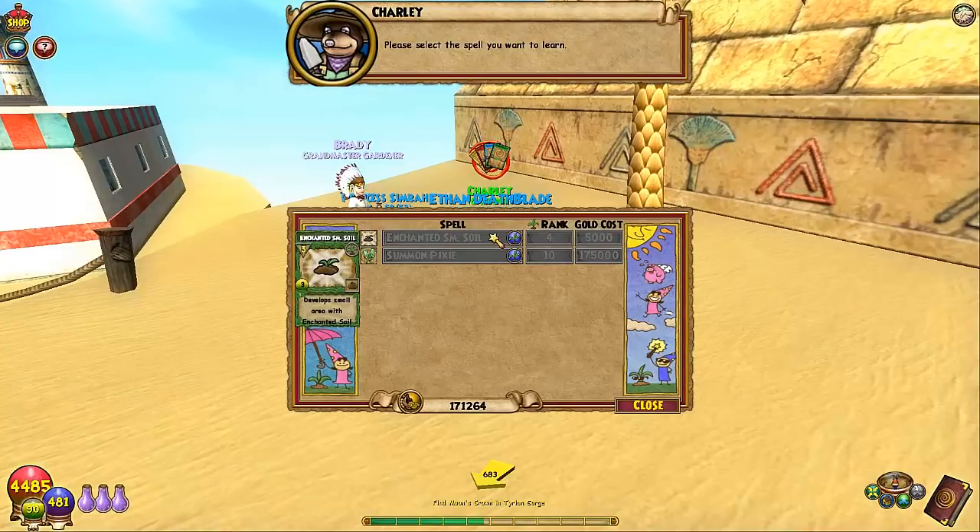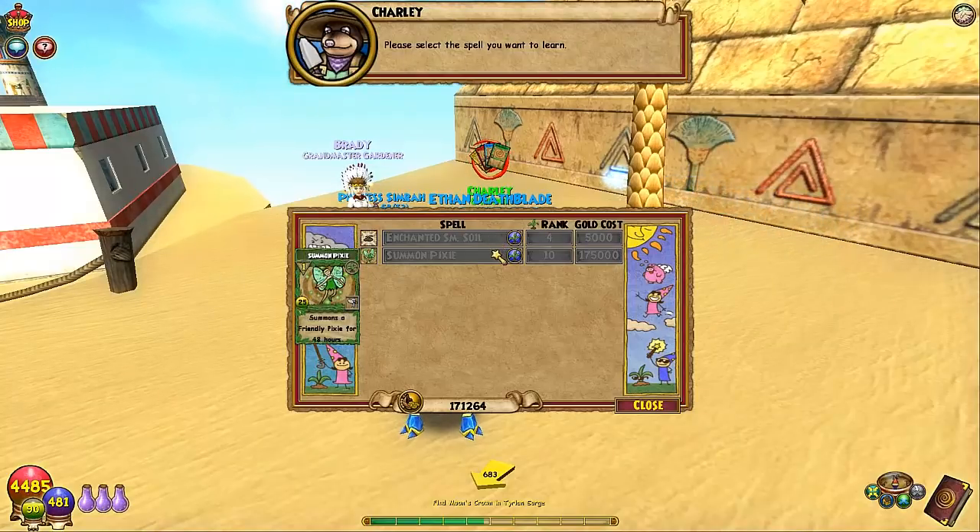For example, the most common seeds people plant are evil magma peas and couch potatoes. Couch potatoes need a large plot — just not enchanted. Evil magma peas need just medium. The enchanted would be for rarer seeds — I think moonflowers need them. And then the Summon Pixie is 175,000 gold, which is a lot — but that's a rank 10 gardener spell. It makes your plants gain a 'like' status, which makes the plant grow faster.